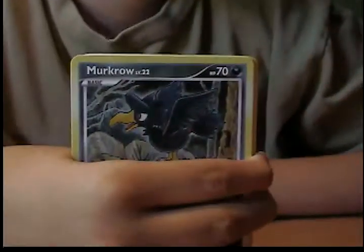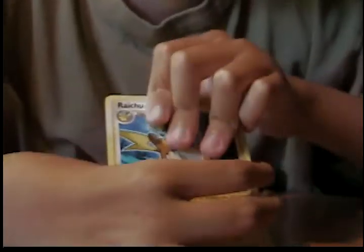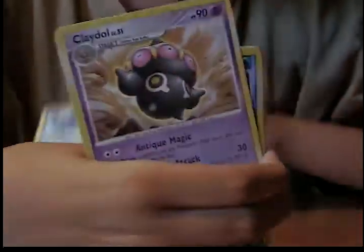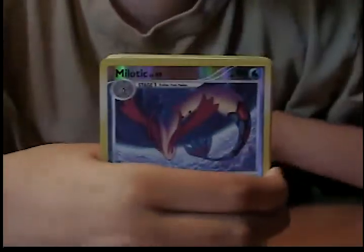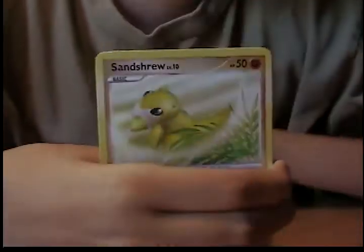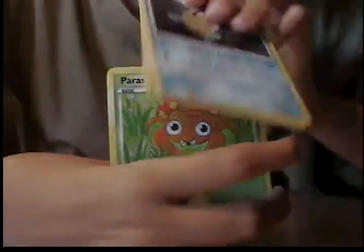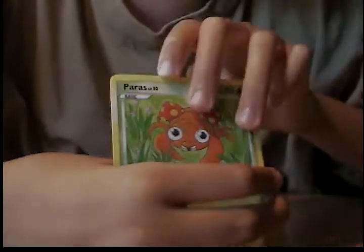We have a Murkrow, Raichu, Wailmer, Aron has the rare, and Milotic — it's not the shiny one, I wish it was. Shinx, Sandshrew, another Feebas, Piplup, and a Paras. Not bad.